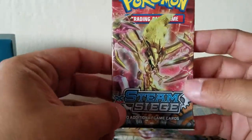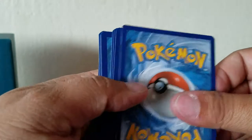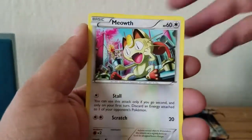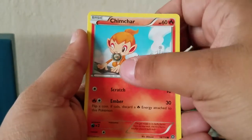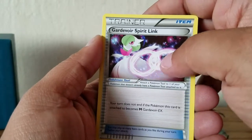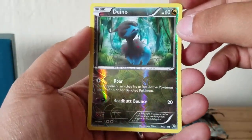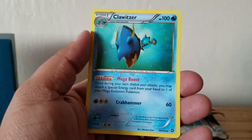First pack. We have the Volcanion pack - looks like a spit piece of bacon. Get the code card out of here. We have Meowth, Clauncher, Shellos, Rufflet, Chimchar, and Klink - looks just like the gear down here. We have a Gardevoir Spirit Link reprint - I wish they would have made her shiny, that would have been sweet. Tangrowth, Fletchinder. Our reverse is a non-holo common Yanma, and our rare is a Clawitzer.